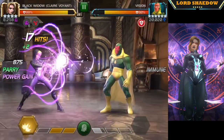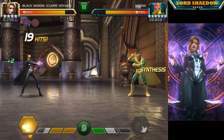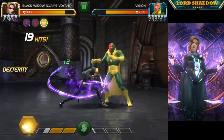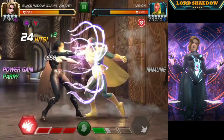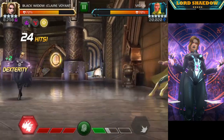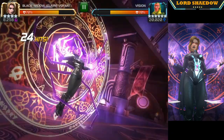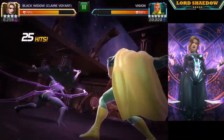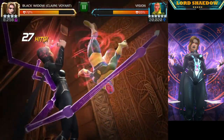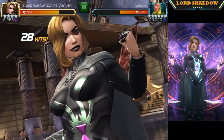Now I can end in mediums and build up those charges. I want to bait his special out because we don't want him to act crazy. Ended in a medium — got 4, and then I ended in a medium to build up those charges. Let's bait this out and fire off that Special 3. Not too bad. Death Touch gives us a nice little cheat death.